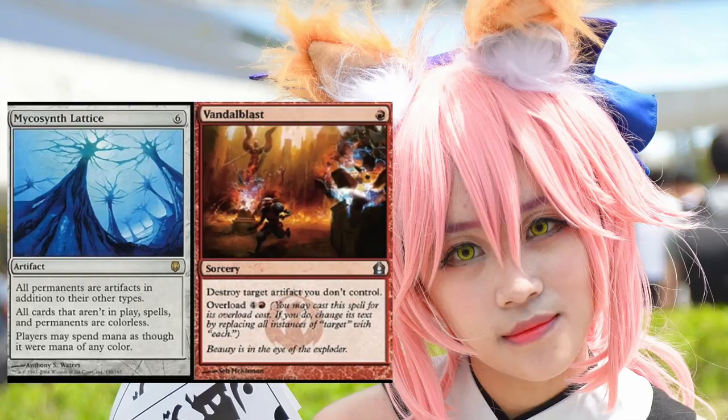The first combo is Mycosynth Lattice, a six-mana artifact. All permanents are artifacts in addition to their other types. All permanents that aren't spells are colorless, and players may spend mana as though it was mana of any color. Pair this with Vandalblast, an uncommon from Return to Ravnica — destroy target artifact you don't control. The overload cost lets you replace 'target' with 'each,' destroying each artifact you don't control for five mana, board wiping every land and enchantment on every opponent's side.